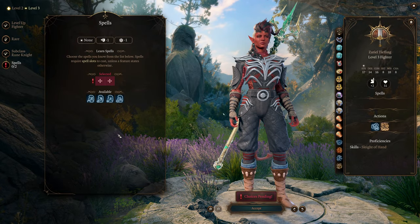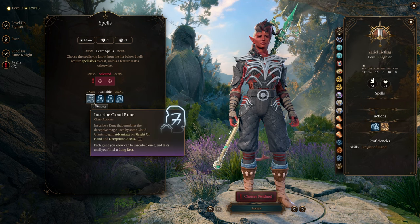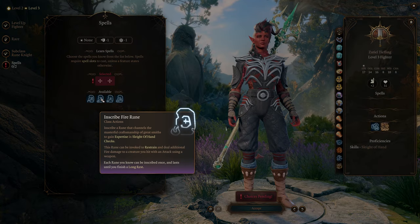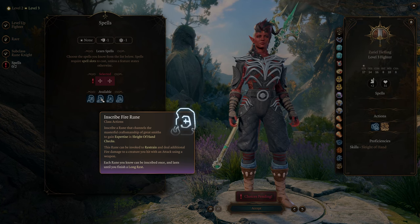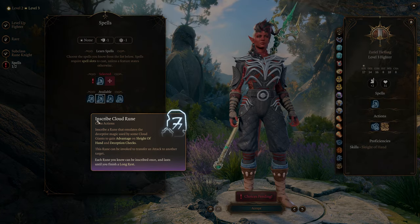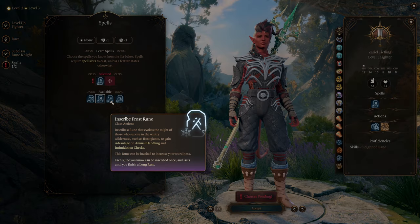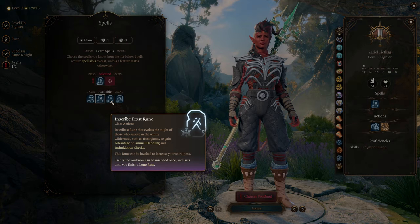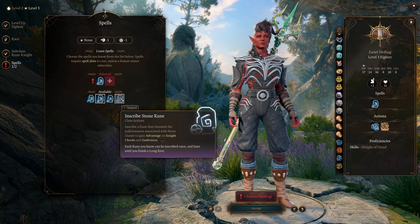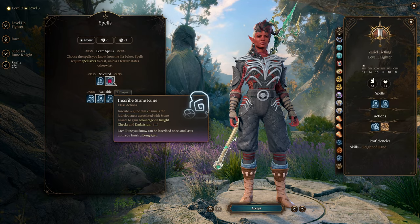As for our runes, we can choose a couple. We have Inscribe Cloud Rune, which gives advantage on Sleight of Hand and Deception checks. Inscribe Fire Rune gives expertise on Sleight of Hand checks and can be invoked to restrain and deal additional fire damage to a creature you hit — definitely picking that one up. There's also a Storm Rune that can give advantage on Animal Handling and Intimidation. And finally the Stone Rune, which forces a creature into a dreamy stupor. I like to pick up the Stone Rune and the Fire Rune — the Fire Rune makes sense for Karlach, and the Stone Rune has quite a lot of utility.